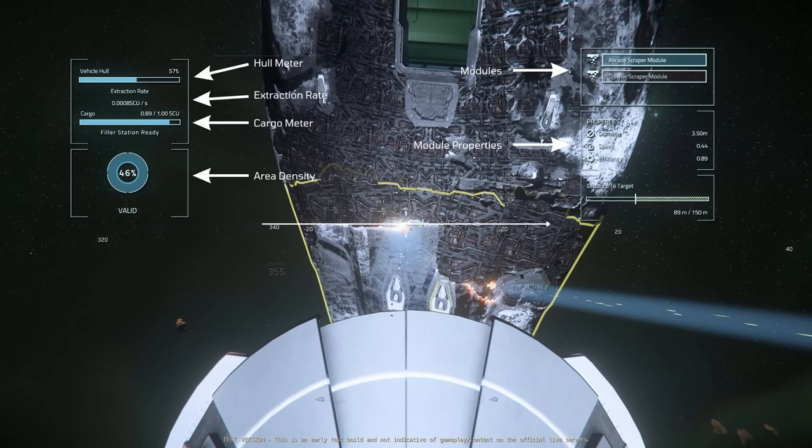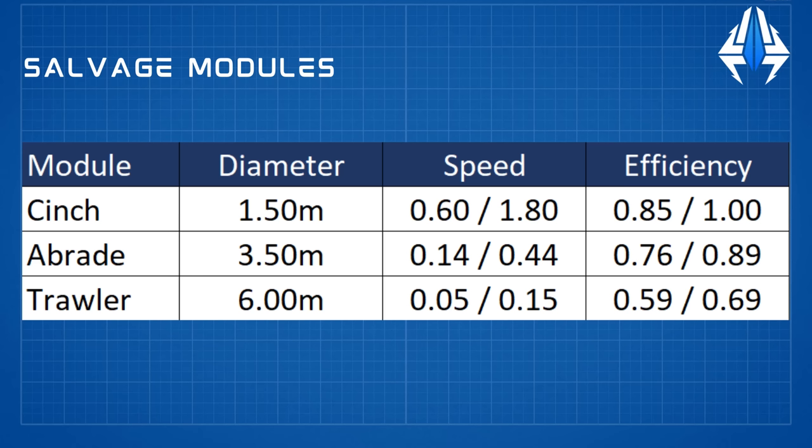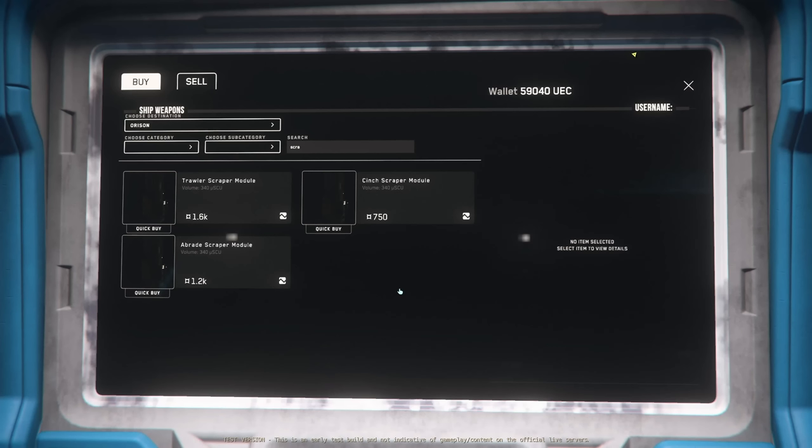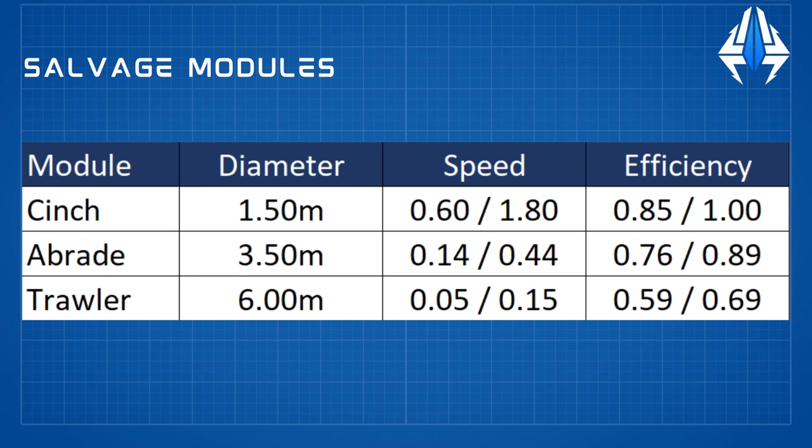Let's go through the modules because they're pretty important to understanding how hull stripping works and the trade-offs involved. There are currently three modules in game: the Cinch, Abrade, and Trawler. You can equip two of these to a salvage laser and switch between them by right-clicking. By default the Vulture's lasers come with a Cinch and an Abrade, while the Reclaimer's have an Abrade and a Trawler each. You can buy these modules — I found them in stock at Cousin Crow's on Orison. The three stats separating the modules are diameter (the size of the circle), speed (rate of material extraction), and efficiency (percentage of targeted material you can recover). Simply put: the Cinch covers the smallest area but has the highest speed and efficiency, the Trawler covers the largest area but has the slowest speed and efficiency, and the Abrade sits in between.